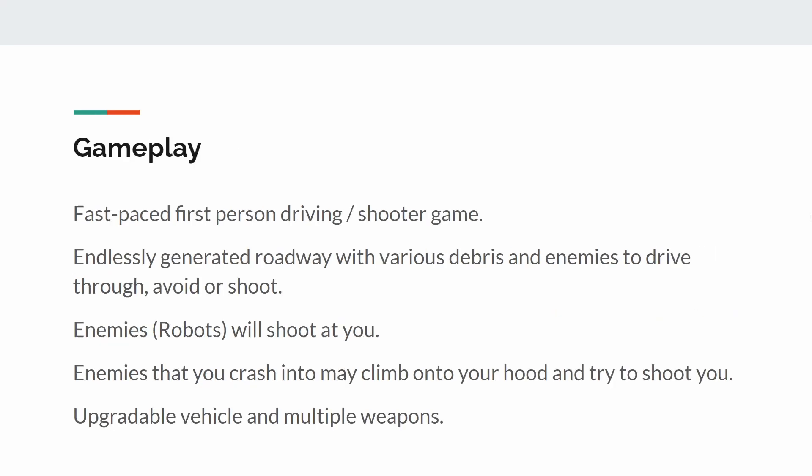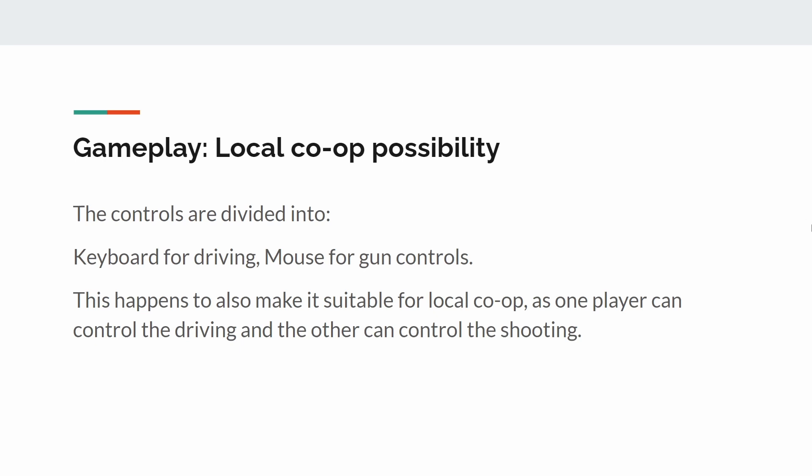More details on the gameplay: this will be a first person driving and shooter game. The motorway will be procedurally generated, filled with a lot of stuff for you to dodge while driving. There's also enemies — they will shoot at you and try to cling onto your car if you crash into them. But that's exactly why you also have a gun. There's also an upgradeable vehicle and multiple weapons. This game can also be played as local co-op. The controls are divided into keyboard for driving and mouse for shooting, so two players could control them separately.